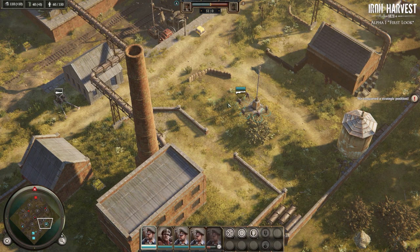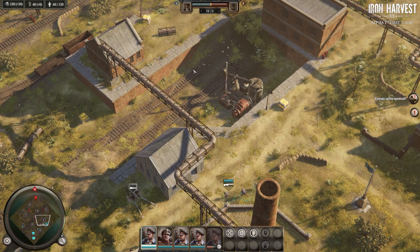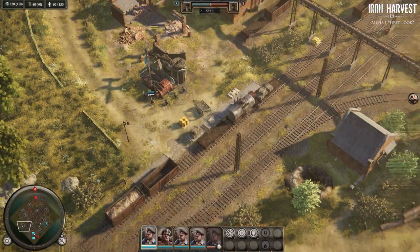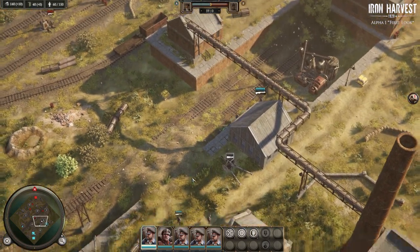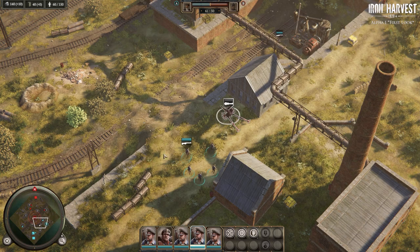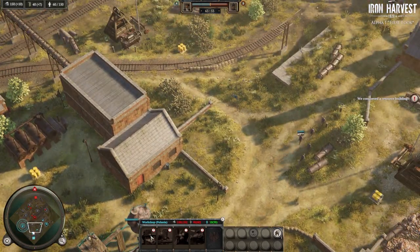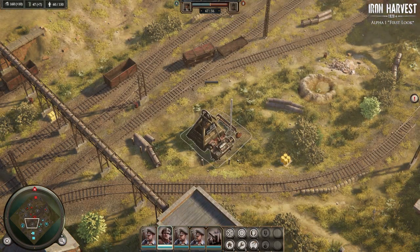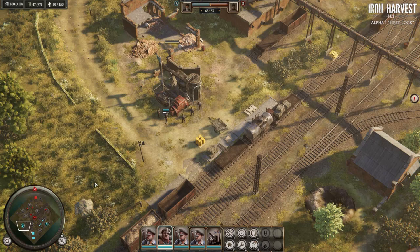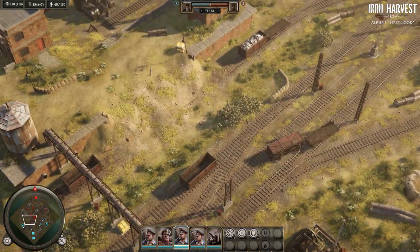This game, at least in these skirmish matches, has a goal of capturing the most victory points. We also want to capture these resource points. We have to move out rather quickly - the enemy is somewhat aggressive and you can't really turtle this game unless you maybe besiege the enemy. Let's capture this depot here and also get this nice deposit of oil.